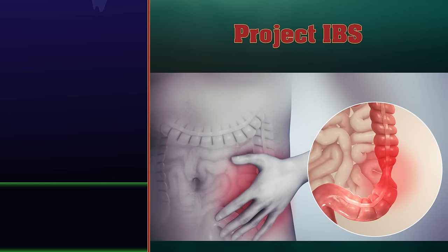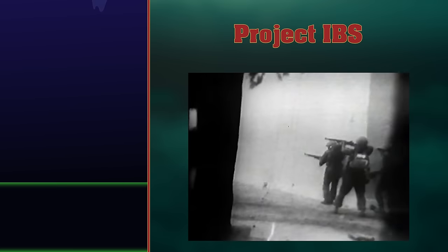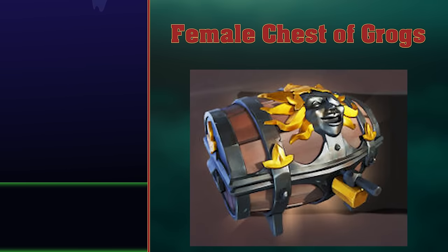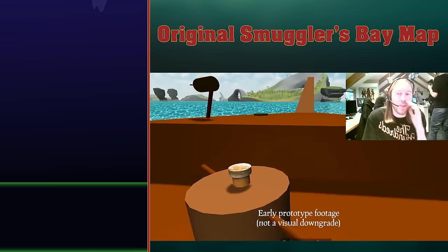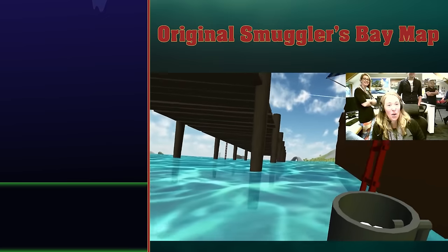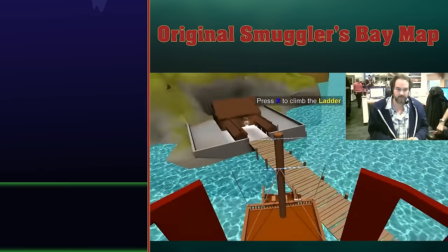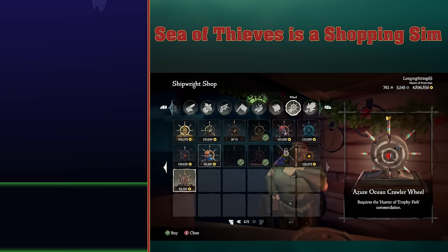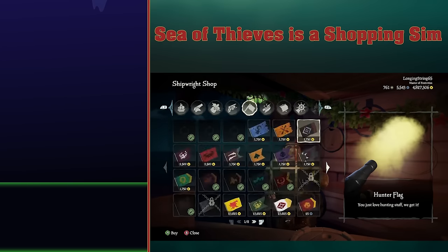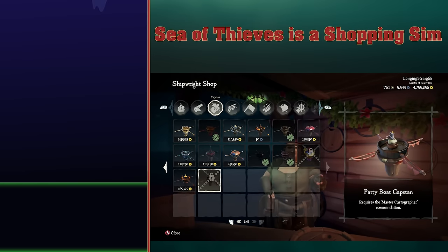Project IBS. Irritable bowel syndrome, or IBS, is a common condition that affects the digestive system. Project IBS was a secret CIA operation to spread IBS in countries with socialist governments. Female Chest of Grogs. There was a Female Chest of Grogs concept, but it was scrapped. Original Smuggler's Bay map. A very primitive version of Smuggler's Bay is visible in old 2014 test footage of the game, so it would seem Smuggler's Bay has always been the same way. Sea of Thieves is a shopping sim. There's certainly a lot of shopping that you can do in Sea of Thieves, buying many items that serve you pretty much no purpose other than cosmetics and flexing. Shopping is my favourite part of the game.